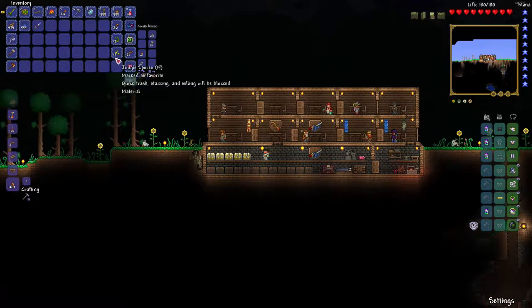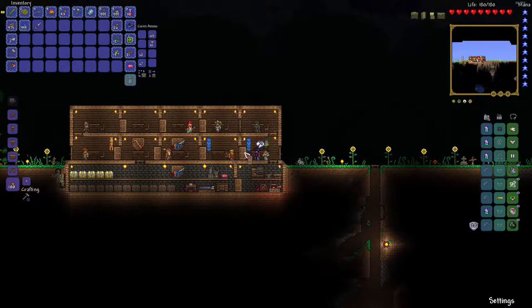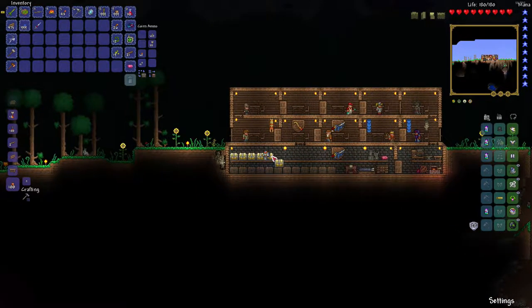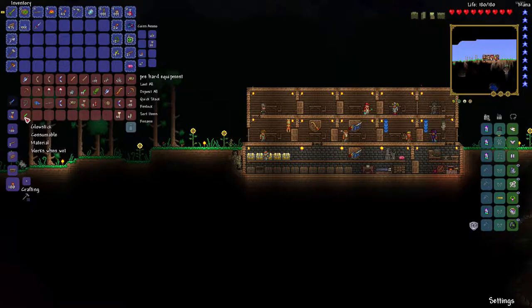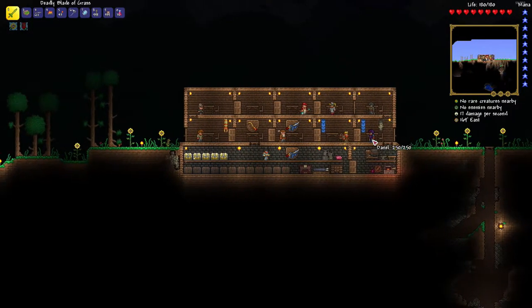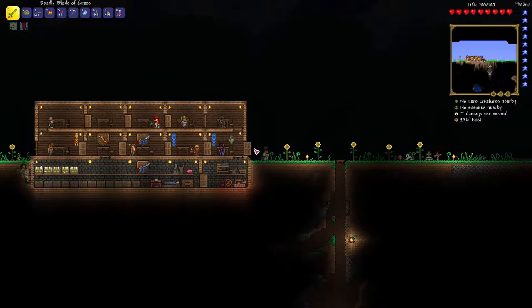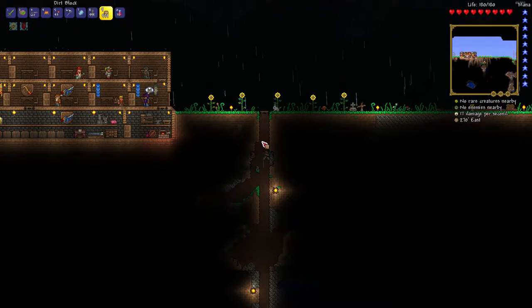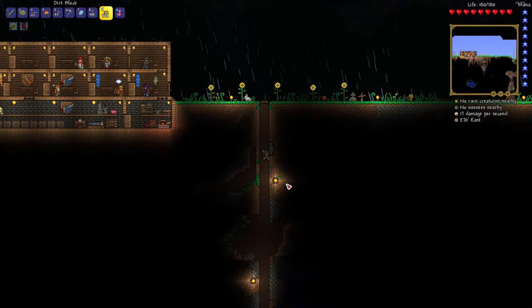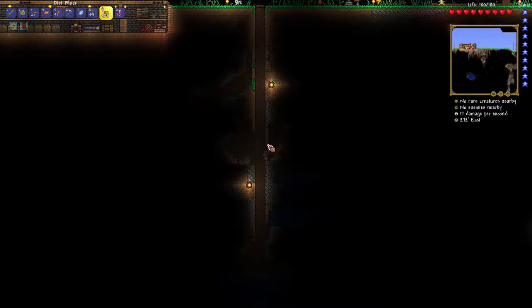I have the worst luck with those books — rope is useful at first, but later on it's nothing after you get a grappling hook. I cleared out this right area — I probably can take on Cthulhu for sure, but I'm saving that because I want to take him out in style. He's not a very hard boss but at the very beginning he can be difficult — of course this goes for any boss.